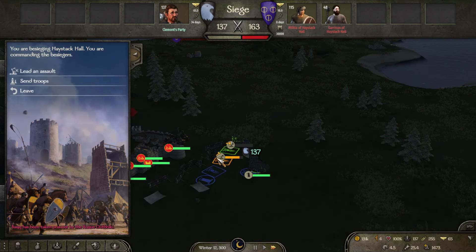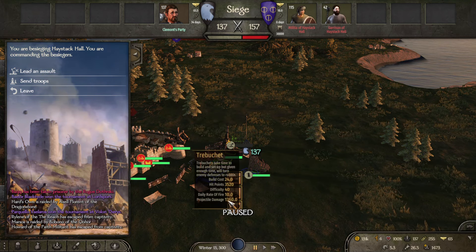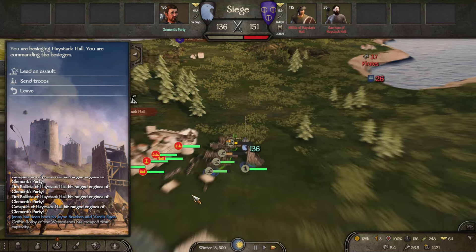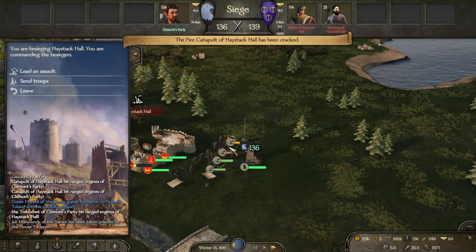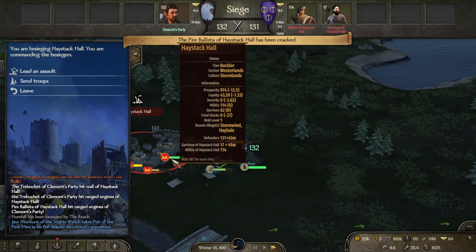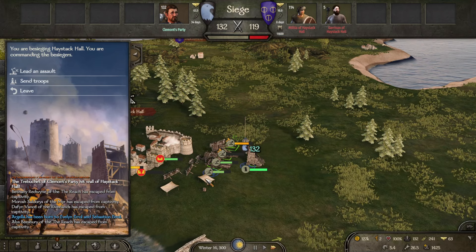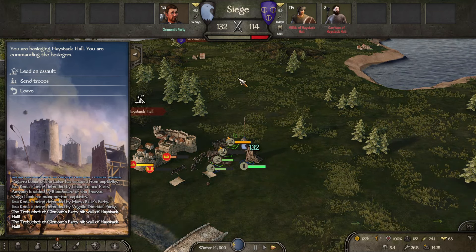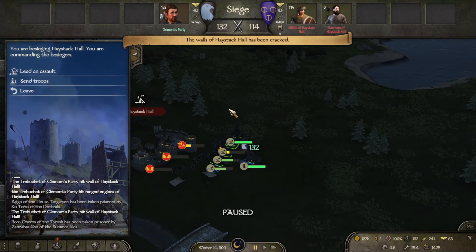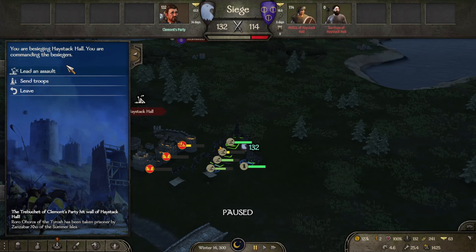We nearly finished the third catapult — the third trebuchet. It might break the walls. They're one-shotting them. We're damaging the walls now — let's just destroy the walls. Yeah, that's one wall gone. Not only that, they're losing so many men. Destroy the wall. Let's leave the assault — I don't want to kill all of them. They lose the garrison when they run out of food, not the militia. So the militia stays.